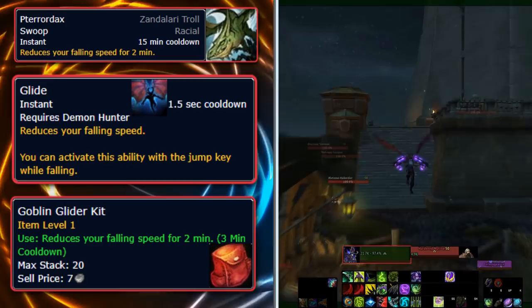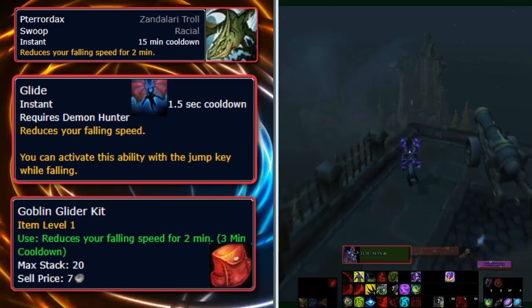Gliding is not only useful for avoiding fall damage, but also if you need to quickly get away from enemies and are near a high enough place to jump off of.